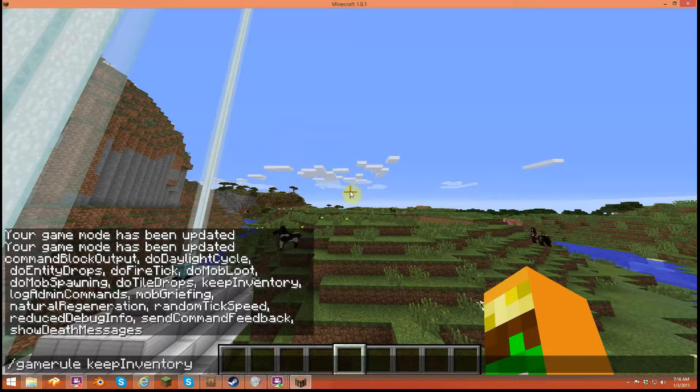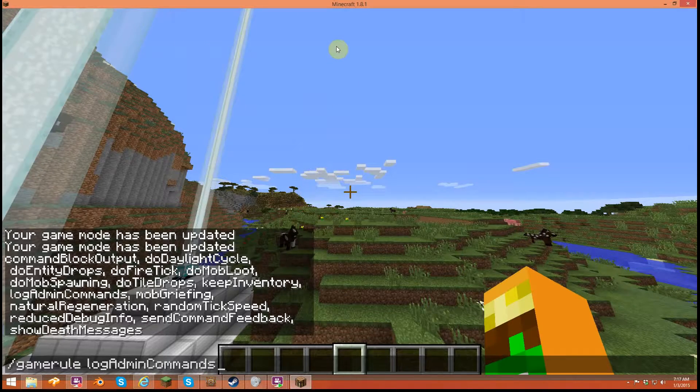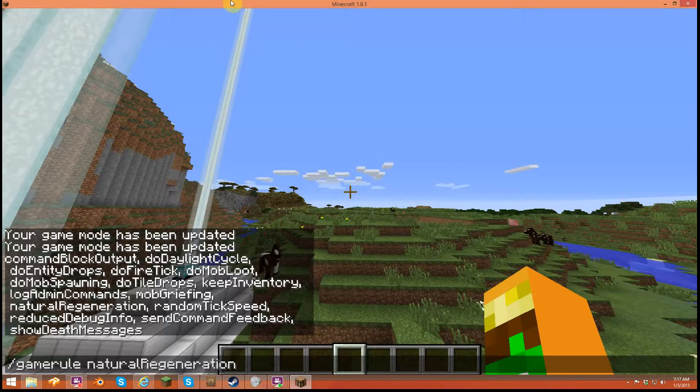keepInventory obviously means if you die, do your items stay with you or not? It's usually on false which means you lose your items and have to go retrieve them, but if it's true you'll respawn with them in your inventory. logAdminCommands — don't know. mobGriefing means if creepers blow up, do they blow up blocks?